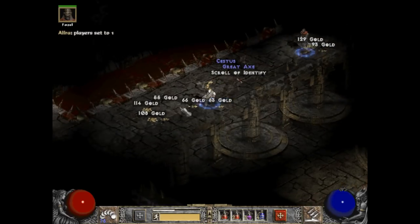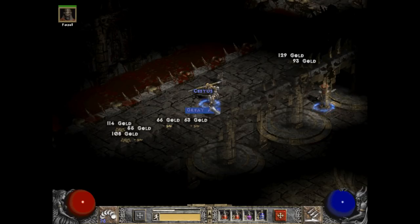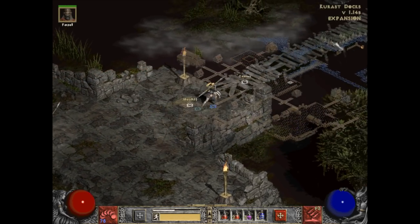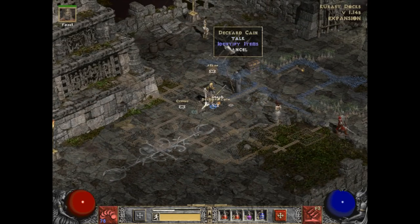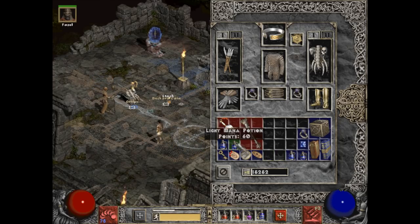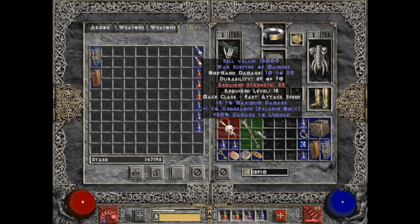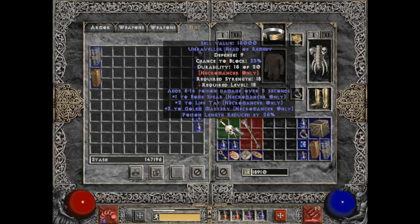Really nothing great to write about. I can't carry anymore — I'll put it in the cube. We're going to save and exit, take that way back to town, identify this crud. Could go sell both these things in Act 4 — that's not an awful helm, plus 3 to Golem Mastery.